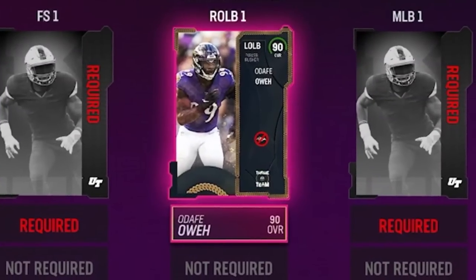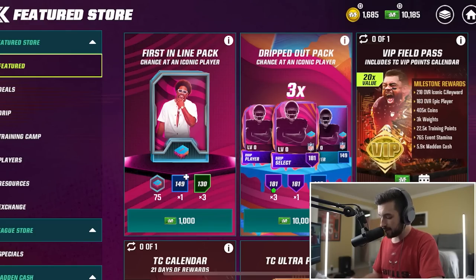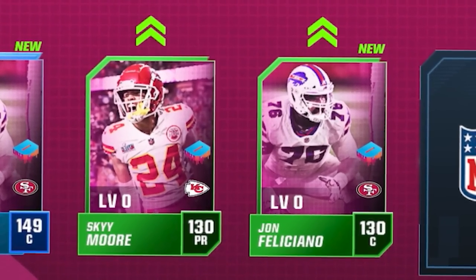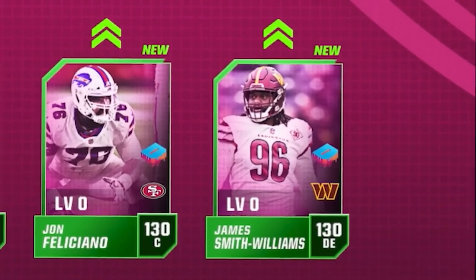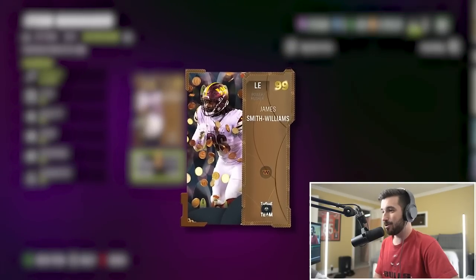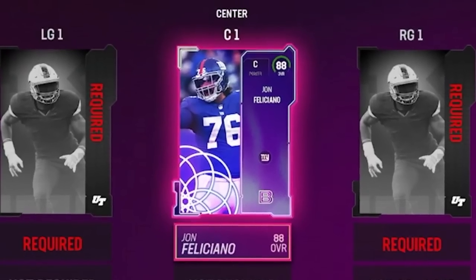For another basically $10, we do this first in line pack, which gives us a chance at an iconic player. First card is John Felisano, a center - a position we didn't have. Second card is Sky Morgan again, and then defensive end James Smith-Williams, 130 overall. Felisano has an 88 overall center card available, so we'll pick him up. James Smith-Williams has a 99 overall card for just 277 coins - I will happily take that. Felisano is our first offensive lineman and we've got a 99 overall pass rusher. Maybe the defense will carry us to victory.